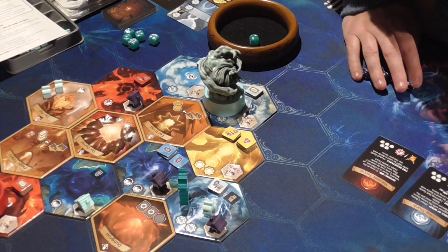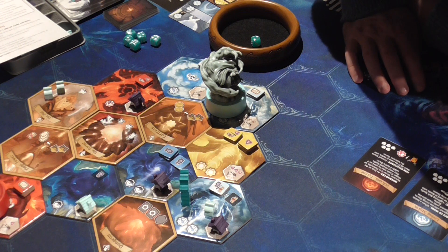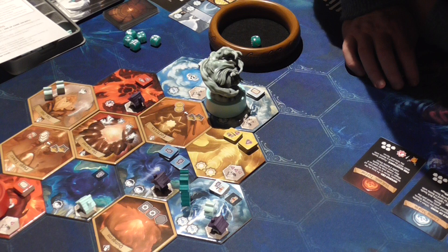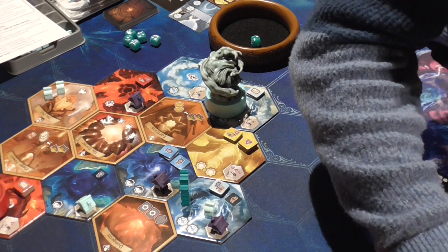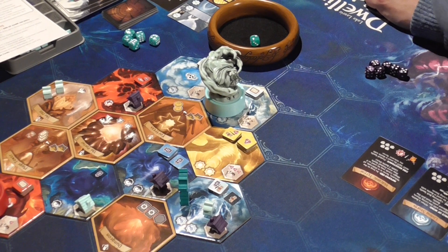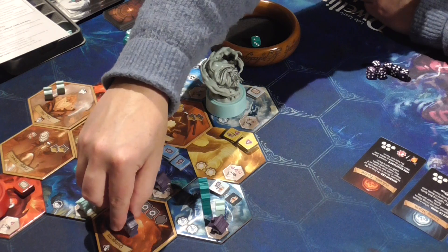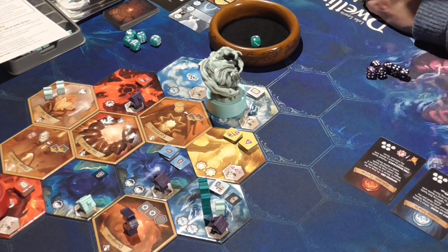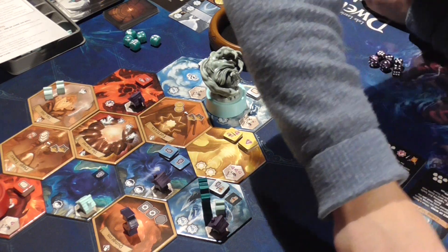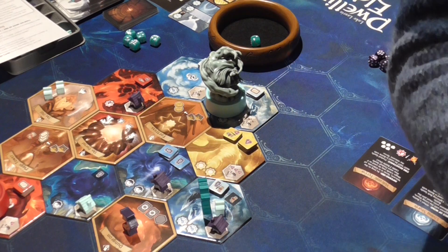The cards aren't really very good at the minute, so I'm not sure I want to do that - but it will bring out a new realm tile, so that would help. I'm going to get a new card using my two gold because they are wild. Actually, I think I'll do that action with the dragon. I'm going to burn one of these other cards - that just means it goes to the bottom of the stack. They're all pretty useless at the minute.